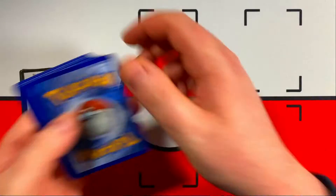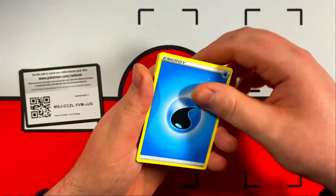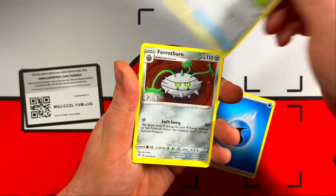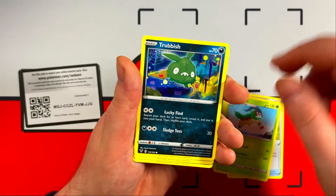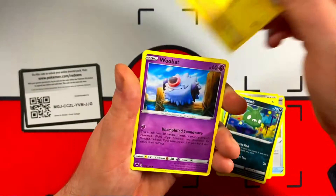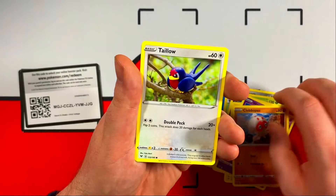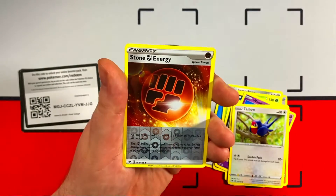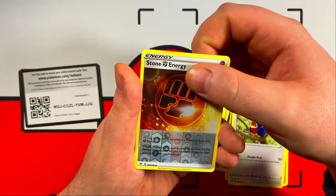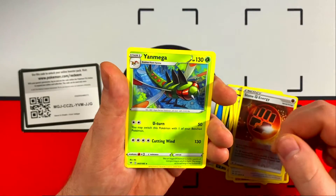Number four, here we go. Lightning energy coming up right now — Water. Telescopic Sight, a Ferrothorn, Go Goat. Is there going to be something good in this pack? A Trubbish, Tynemo, Wubatz, Clobberpus. Reverse Hollow — Stone Energy. And the rare card is... come on, something good, we need it. Yamaga, Rare.